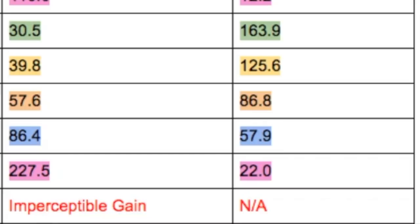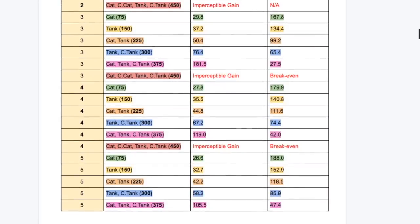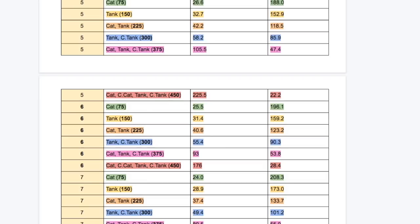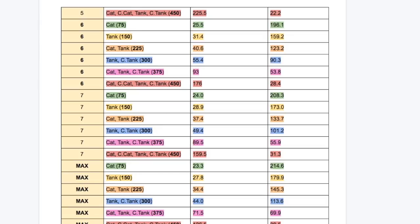At worker cat level 2, as you'd expect, that gets better — you get better monies per second overall. But still, at worker cat level 2, you're not actually able to get all four meat shields out. Things get steadily and sensibly faster until you reach the point where, at worker cat level 5, you're actually able to put out these four units at about 20 monies per second. And then it goes down to its logical conclusion at max worker cat, where you are making 214 monies per second spamming a cat, and so on, to about 40 with all four of those meat shields.